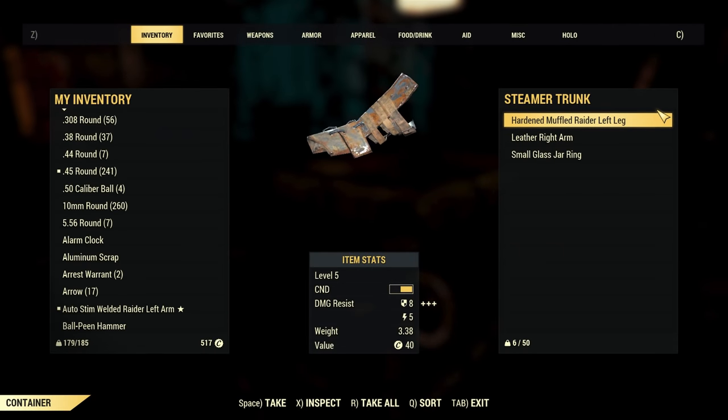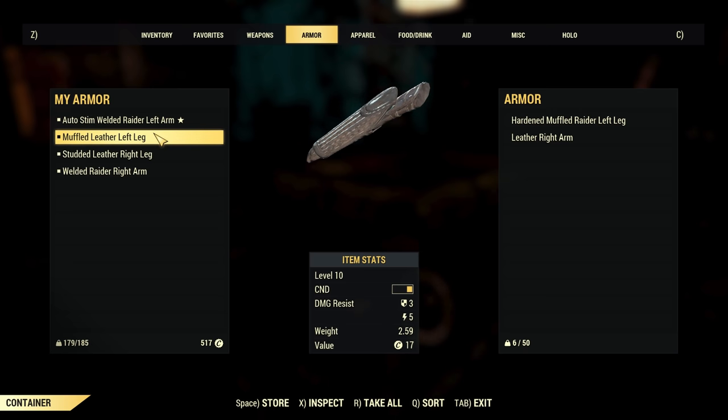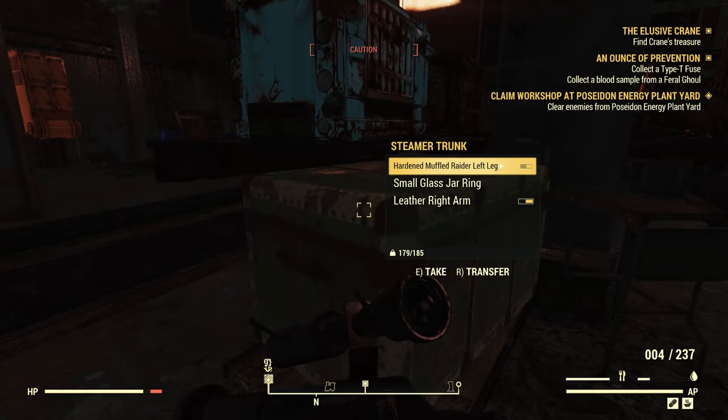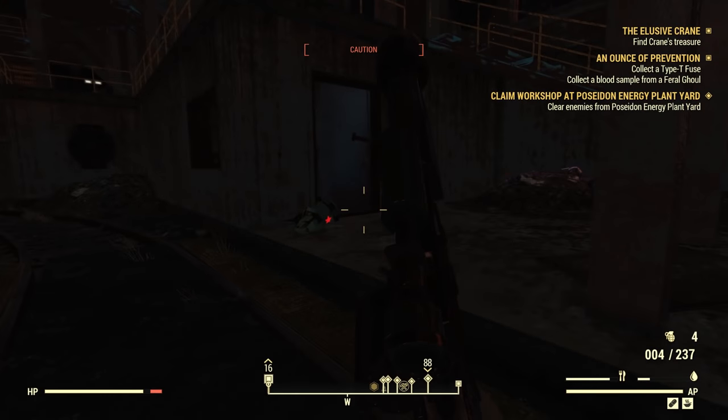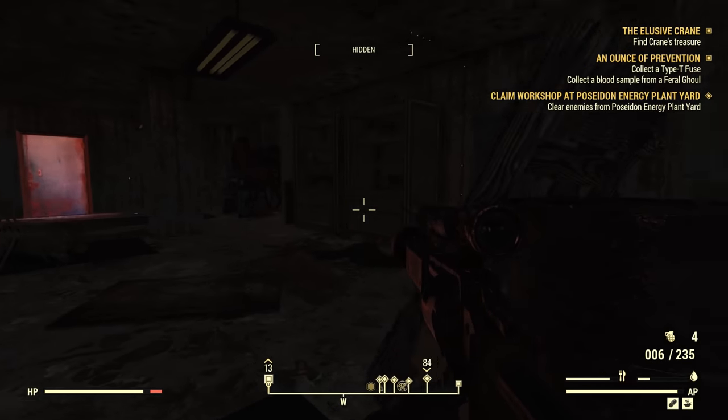Some raider gear in there — level 5 gear, left leg. What's on my left leg right now? Muffled leather, level 10. I'm definitely not doing that — I'm definitely going to keep what I've got right now. Hopefully we get some really cool legendary weapons and armor and stuff soon. That's what I'm really looking forward to.